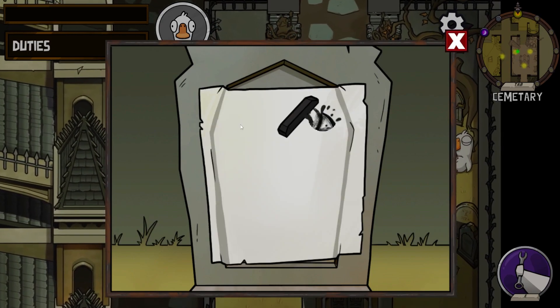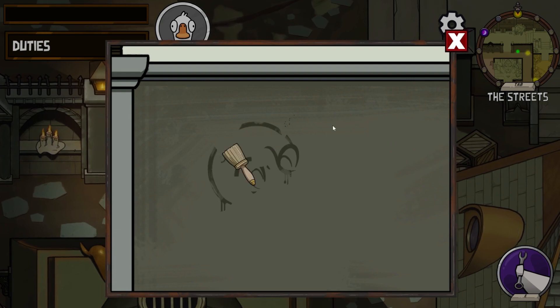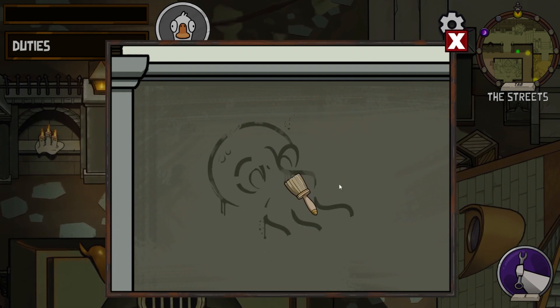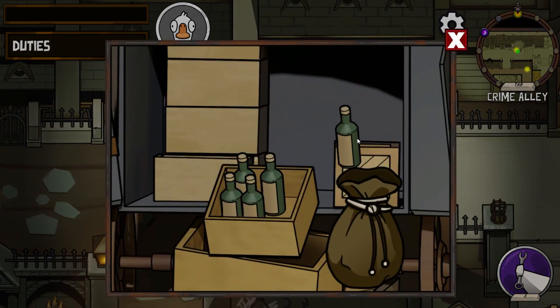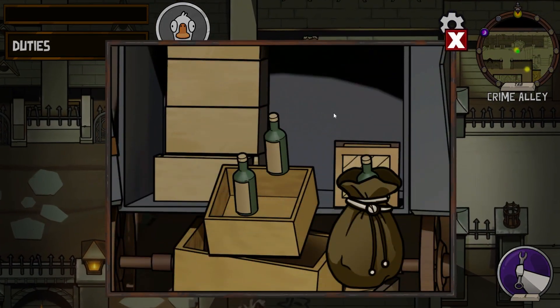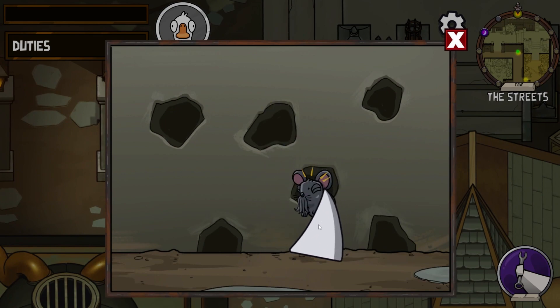There are tasks where you have to move shrubbery out of the way, tasks where you have to etch images into gravestones, and tasks where you have to paint things on walls. There is a new task where you open up a box of bottles and sort them into a bag. Our favorite little mouse friend is back hiding inside holes — you've got to whack him five times to complete that task.